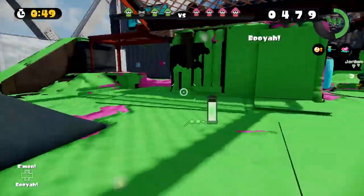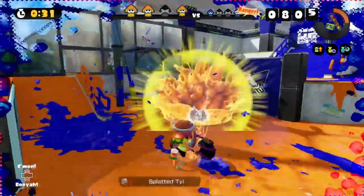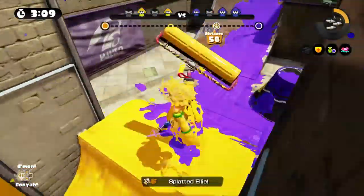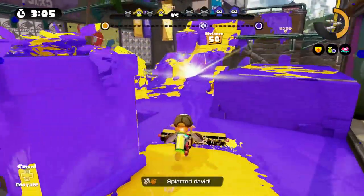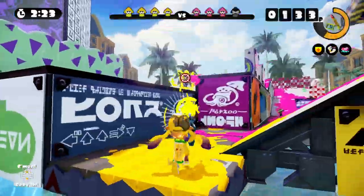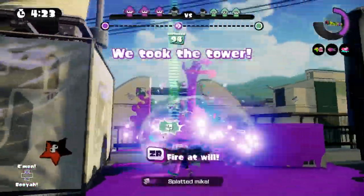Here are some notable weapon changes: the Splash-o-matic and Neo Splash-o-matic are getting a 10% increase in velocity, range, and spread. The Slosher and Slosher Deco have their fire rate increased by 20%. The Carbon Roller and Carbon Roller Deco will have a 30% decrease in ink consumption when flinging ink — those weapons are already powerful, so that's huge. The Jet Squelcher and Custom Jet Squelcher get a 50% increase in speed while shooting. The update also includes changes to sub weapons and maps like Salt Spray Rig, Bluefin Depot, and Flounder Heights.